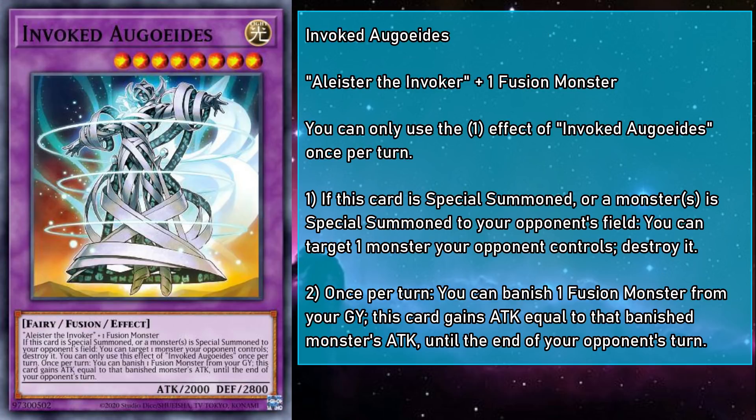We've also got a new fusion to add to the mix: Invoked Ao Geddes, a level 8 light fairy fusion monster with 2000 attack and 2800 defense, requiring Alistair and any fusion monster as material. If fusion summoned, or when any number of monsters are special summoned to your opponent's field, you can target a monster your opponent controls and destroy it. Also, once per turn, you can banish a fusion monster from your grave, and Ao Geddes gains attack equal to that banished monster's attack until the end of your opponent's turn — so despite having a below average attack stat for its weight class, you can still make it an absolute juggernaut. And with all the banishing of fusion monsters, we're going to be able to pull off an Omega Summon of towering proportions.